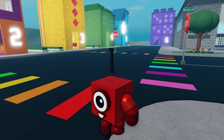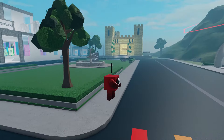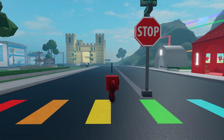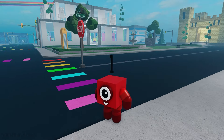Ready to cross safely and visit One's house? Looks like the road is clear. I'm going to hop on the colors. Red, orange, yellow, green, blue, indigo, violet. Seven colors of the rainbow.